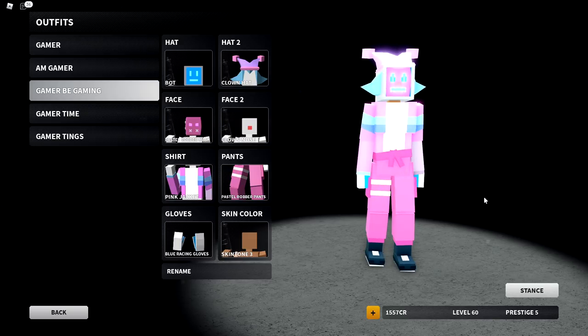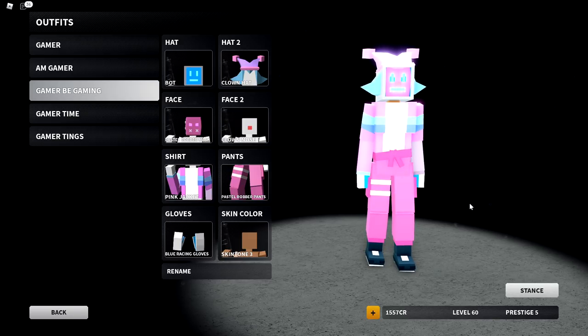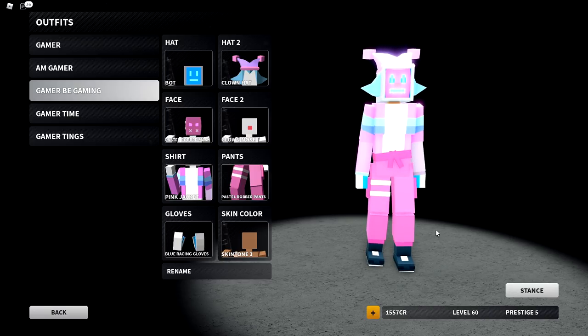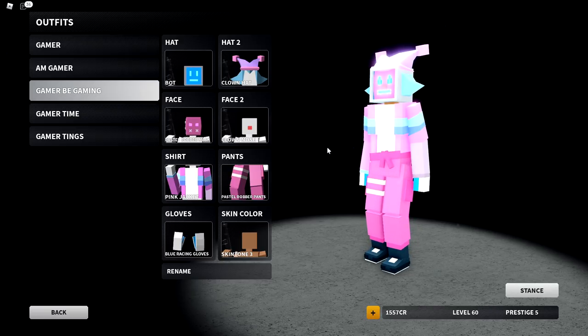Gamer B Gaming — this is an outfit that I throw on whenever I'm in a lobby where there's a bunch of tryhards or people targeting me because they know who I am. I do this because when I kill somebody and the camera pans over to me, I want them to see a clown — my way of saying, hey, you're a clown, respectfully.